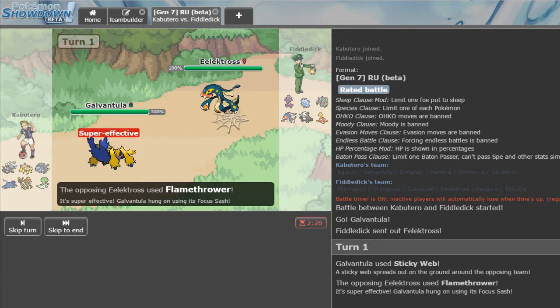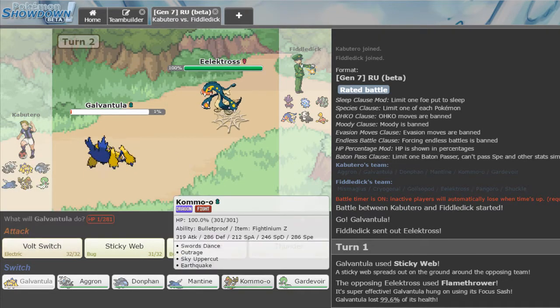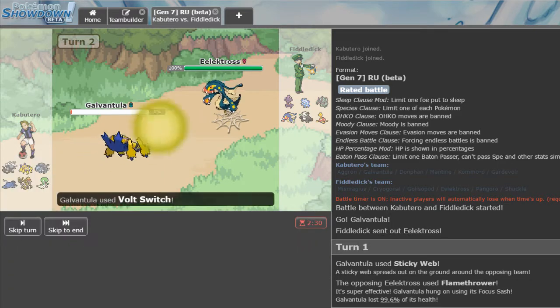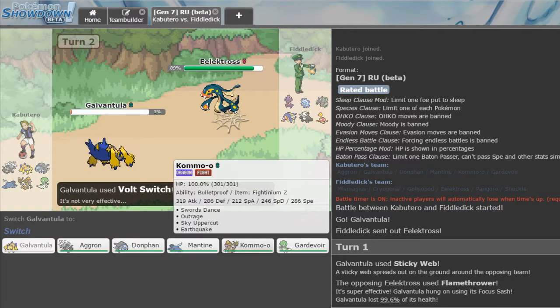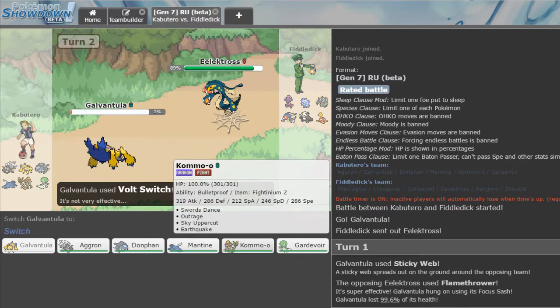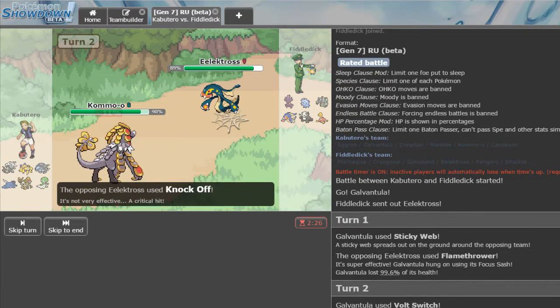He hits us with Flamethrower — please no burn. If he's standard Electros, he is walled by Kommo-o, so we go for Volt Switch right out. Actually, this looks like an AV Electros, so it'll be able to take Moonblast. I'm switching to Kommo-o on the Knock Off — that's a crit. Cryogonal is floating so it'll be faster than me. I only put enough speed investment so that after Sticky Webs I'm faster than stuff like Scarf Gardevoir.